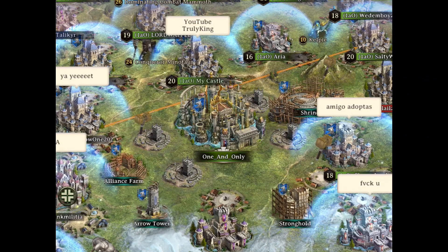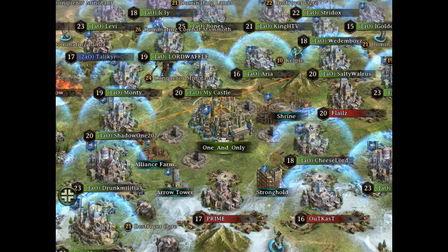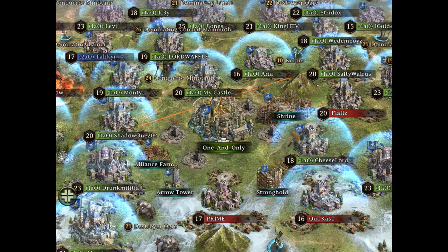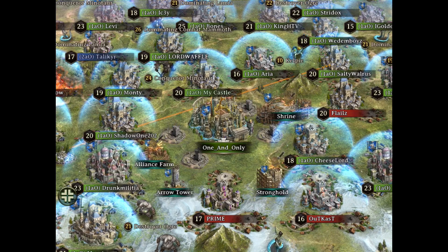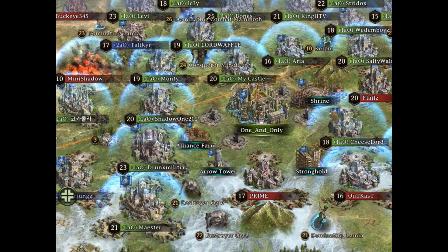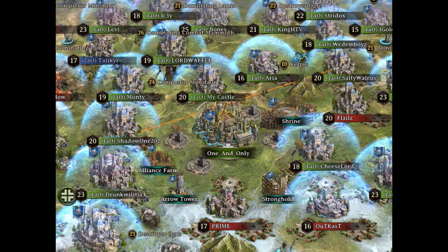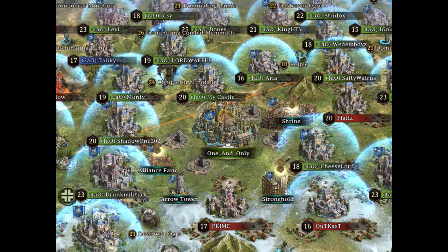Welcome back to another video of Iron Thrones. In this video I'll show you guys how you can make your alliance buildings. As you can see right here, we are building an alliance farm, a shrine, and some other things. We already built two things — an archer tower and our alliance fort. Yeah, I think it looks very cool.